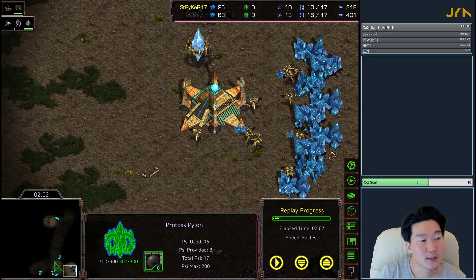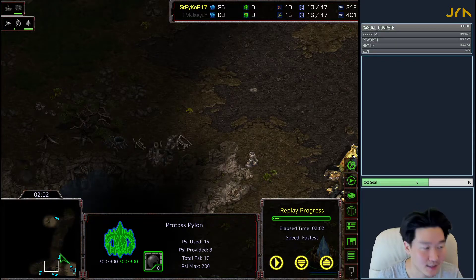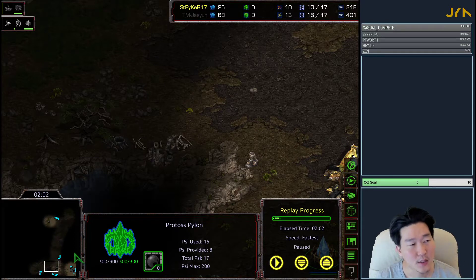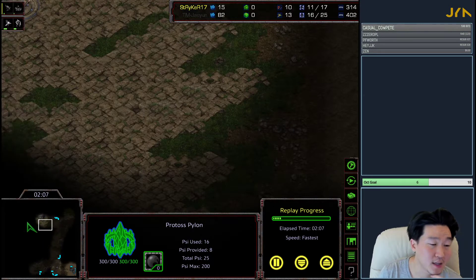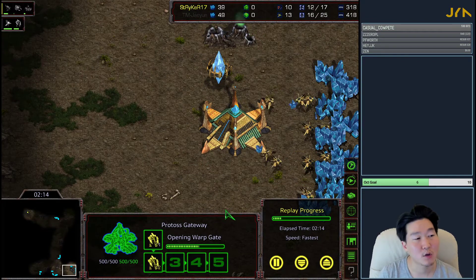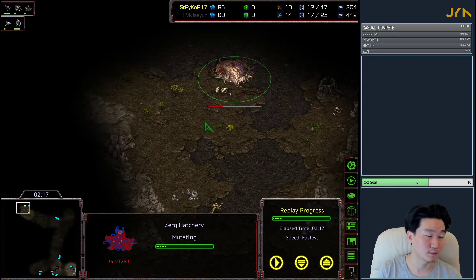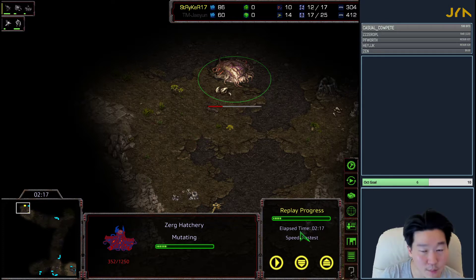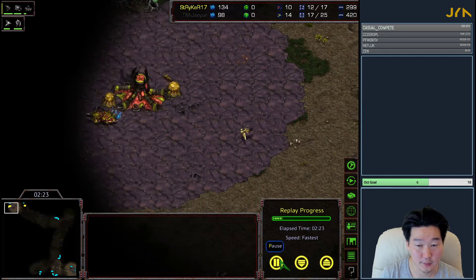I scout - I'm pretty sure he's not at the bottom left, which means he's most likely at the top left. My decision tree right now is: do I want to go one zealot nexus, two zealot nexus, or three zealot nexus? That's kind of your decision tree as the Protoss player. If he's not adjacent to me, I'm going to rule out three zealot nexus. I intended to say one zealot, two zealot, three zealot nexus - so the scouting information determines that decision.